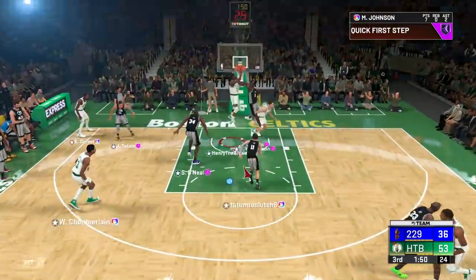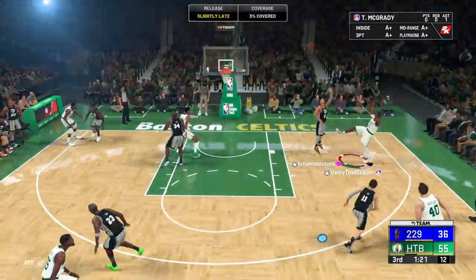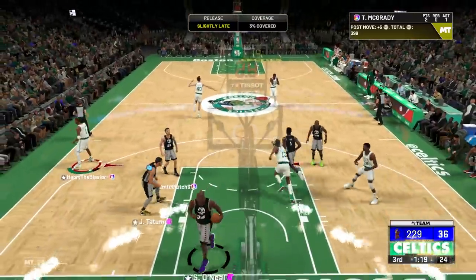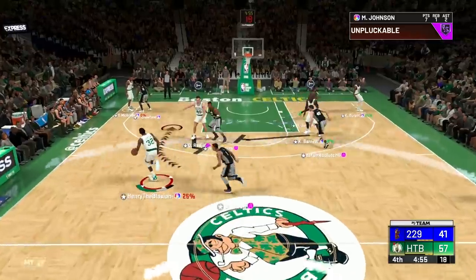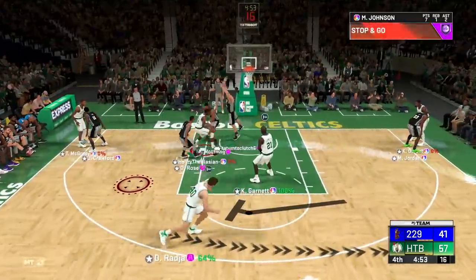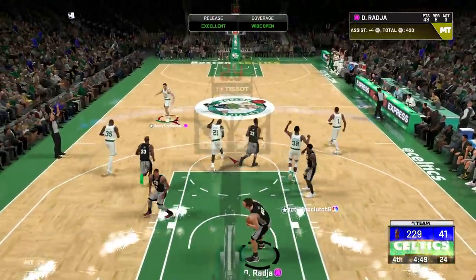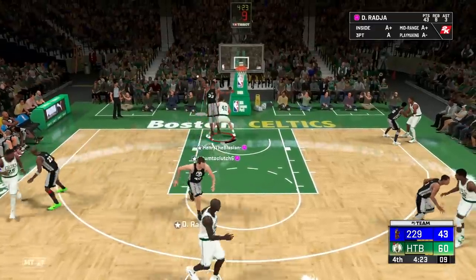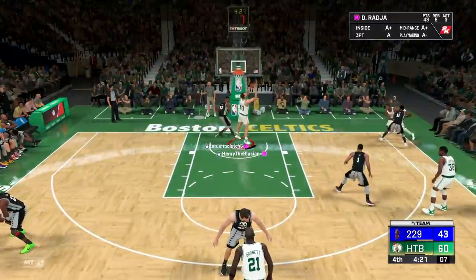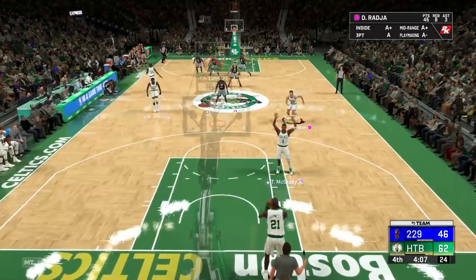I've been scoring with Dino a lot so let me move it around. Nice fadeaway by T-Mac. We're in the fourth quarter — time to go crazy with this card, no more holding back. Get open Dino, catch and shoot — that jumper again, so easy. How can anyone complain about that? Get in the post, jump — easy bucket. Gotta go up a bit faster but I'll take it.